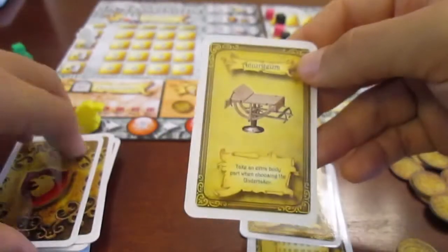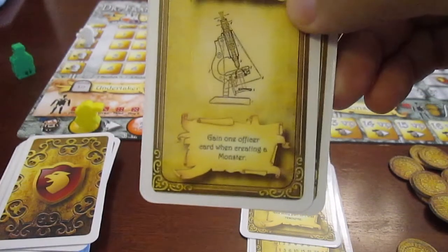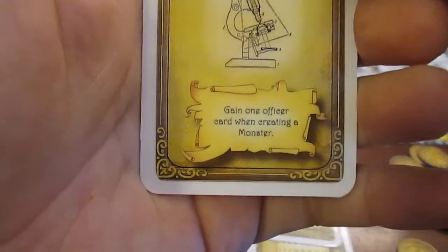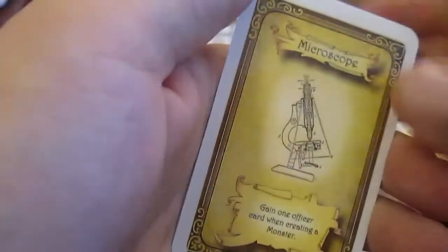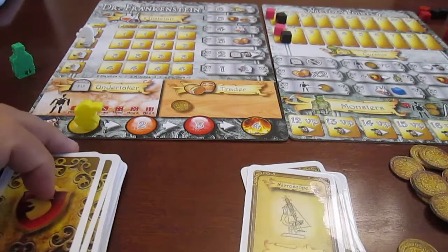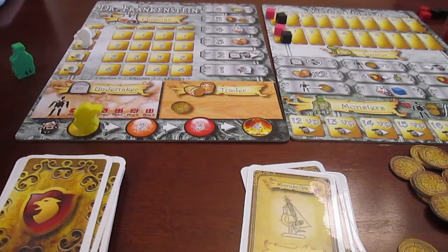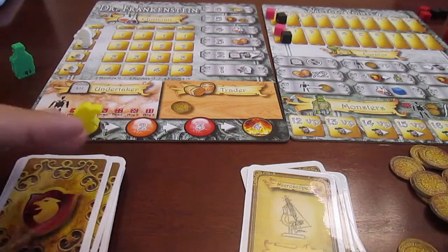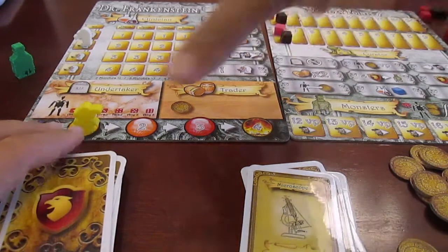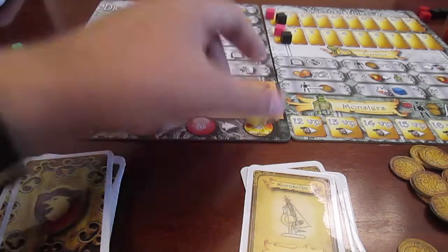The other kind of cards you can get are unique advantage cards that make your actions more efficient. For example, one says gain one card when creating a monster. Others make your money action more efficient, or getting body parts, or moving Igor. Everything can be improved through cards. So you try to build an engine through cards, build a set of monsters, but at the same time keep getting body parts and coins so you're not surprised when the villagers come.